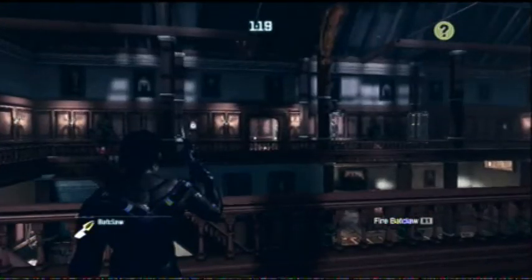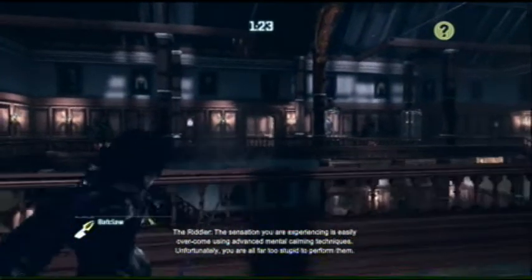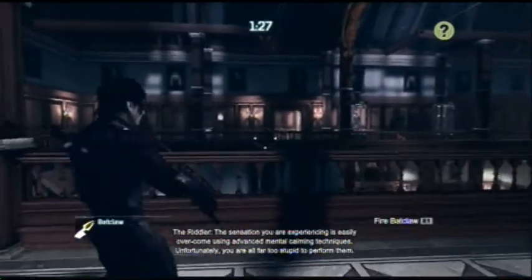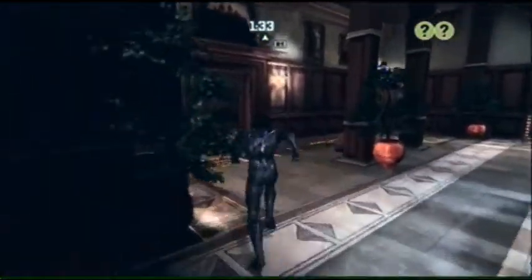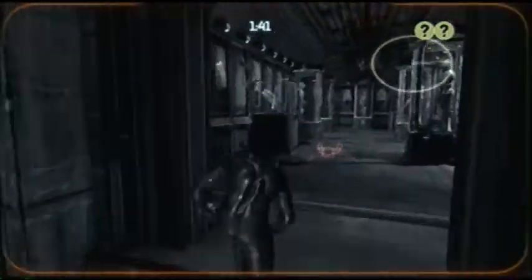From this distance, it'll take you two or three tries to get the henchman off the second floor. But once you do that, head back downstairs to the elevator shaft and make your way up to the second floor again from that way. Then try to get behind the last henchman, but don't stay too close to him, because this part is a little bit tricky to do.